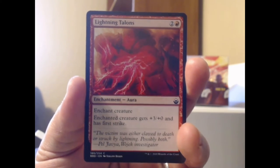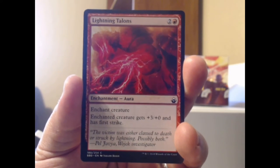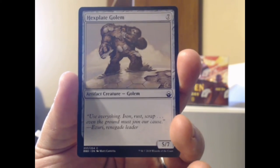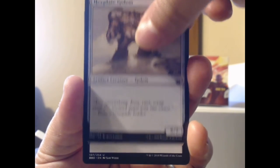Lightning Talons — enchanted creature gets plus three, plus zero and has First Strike. That's my kind of enchantment right there, just a red aura putting the screws to him. Got the Hex Plate Golem, a vanilla 5/7 artifact golem. That's not terribly exciting, but what is exciting is moving on to the uncommons.